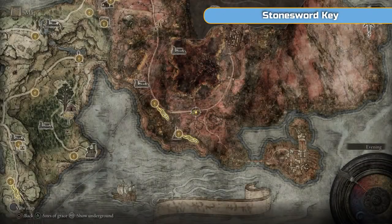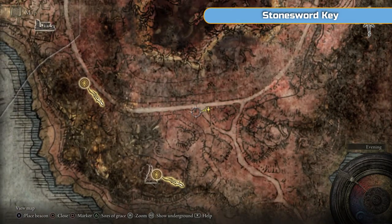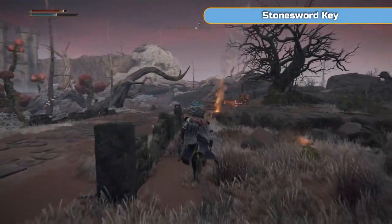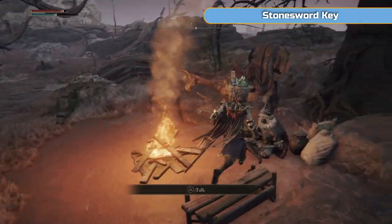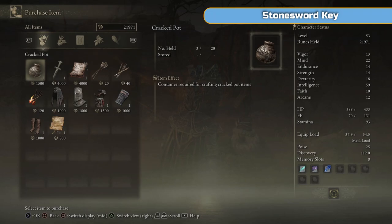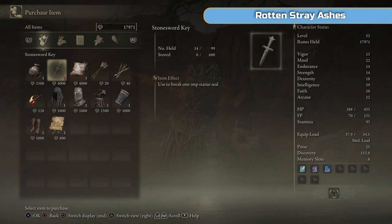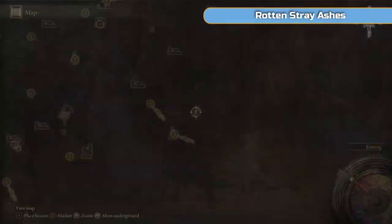That's Caelid — it's a big red mass of crows, dogs and poison swamp that we don't need to do too much in, thankfully. That's why we're just skirting around the edges doing what we need to do. There's a merchant here who sells the Stonesword Key — it's quite expensive at 4,000 runes but we might as well just grab it. We should have more than enough runes.